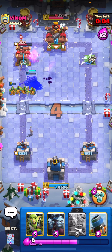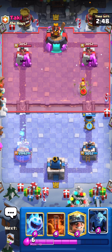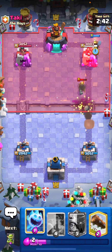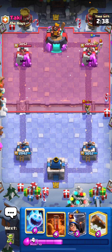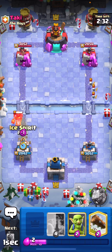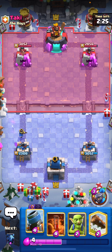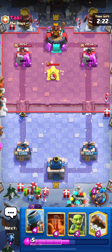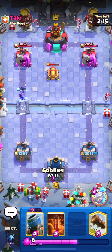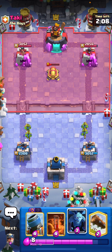I'd definitely recommend trying the Skeleton King Royal Recruits deck out if you have the Skeleton King leveled up — though I know champions aren't super easy to come by. This last deck is definitely the strongest but also probably the hardest to use. It's the most meta deck right now out of all of them. The logic with this deck is that you don't need a knight because you have the Little Prince as your perceived tank, which makes it a bit more challenging.